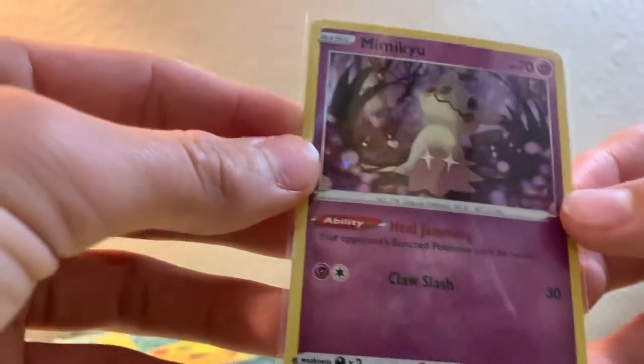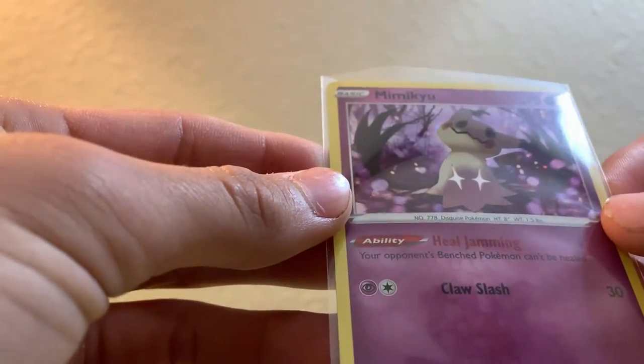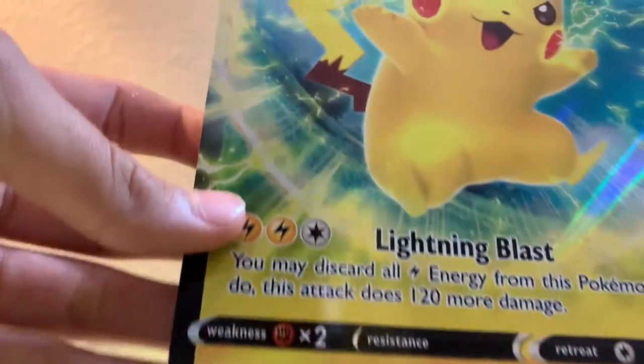Let's see if it has a swirl. I don't think it does. And here is the jumbo Pikachu V card.